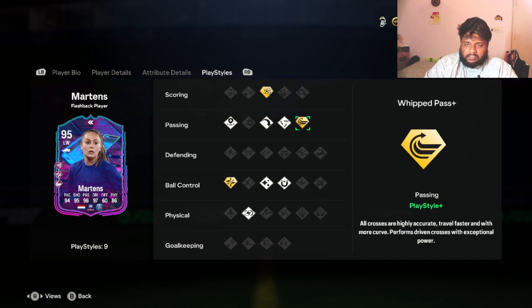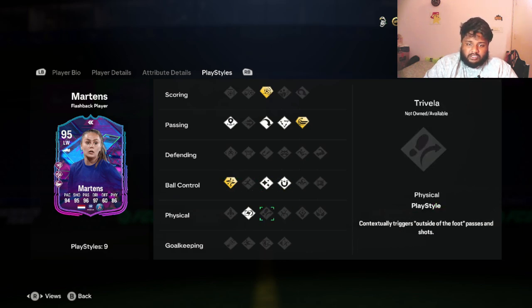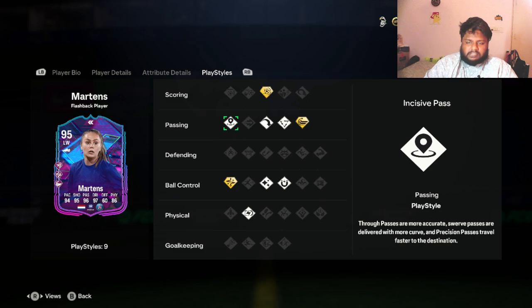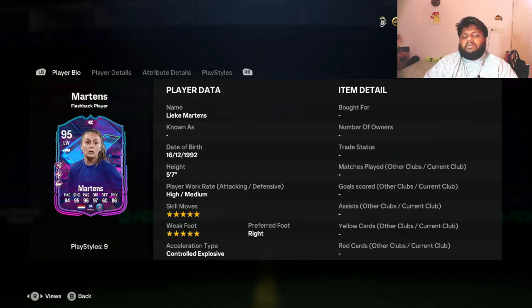Looking at her play style, she has three play style pluses and six play styles total. Her pluses include whipped pass plus, power shot plus, and technical plus. She also has flare, first touch, relentless, long ball pass, tiki-taka, and incisive pass as regular play styles. Overall she looks like a good card.